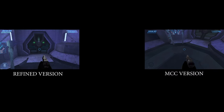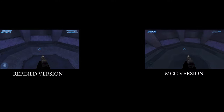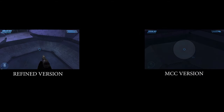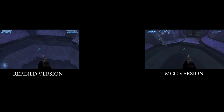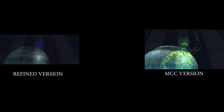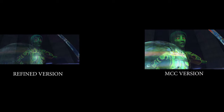Another minor change: on the elevators, when you look down you can see a very cool-looking texture that goes around the elevator in the Refined version, while the MCC version had no visible texture — the opacity seems so low you can barely see it. Also, remember Cortana in the cutscene where she gets angry? In the Refined version she changes color when angry, but in the MCC version she doesn't change color at all — it's basically broken.